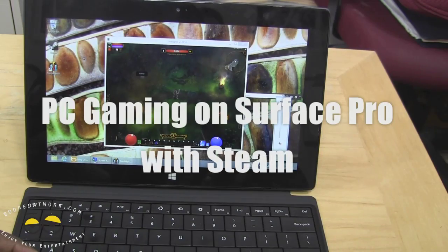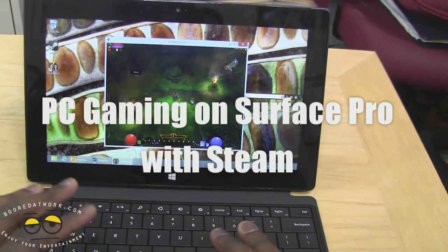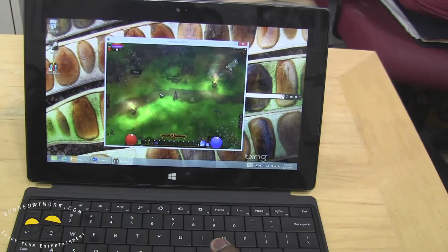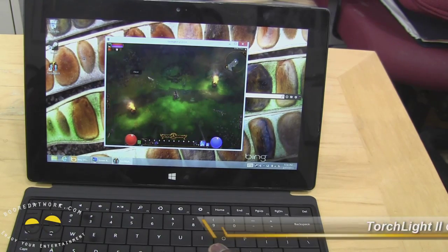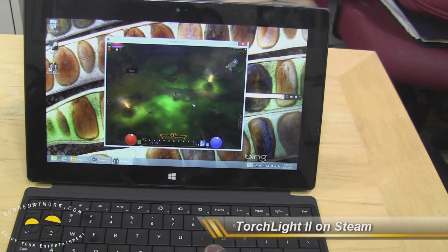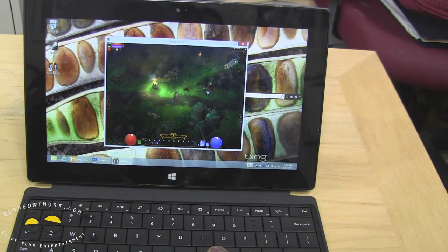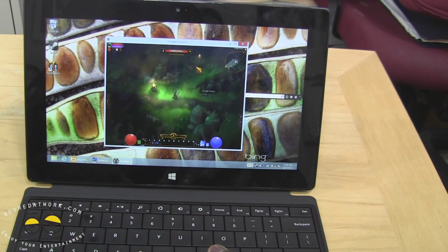I'm going to show you guys some PC gameplay here on the Surface Pro. This is a PC game on Steam called Touchlight 2. You can of course install Steam on the system — you can see right here I have Steam installed and I can play various games.